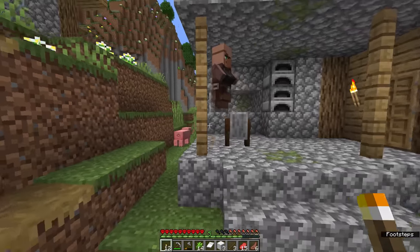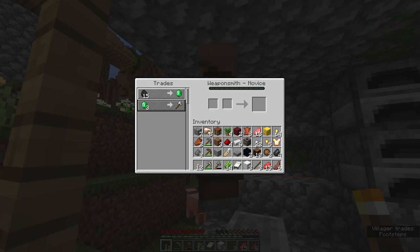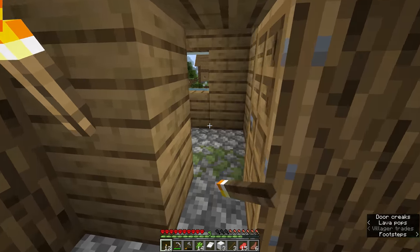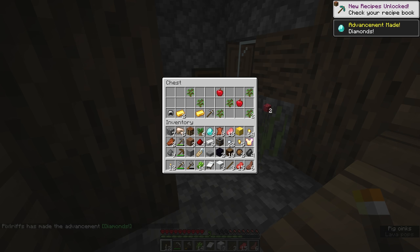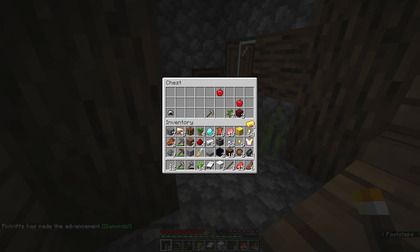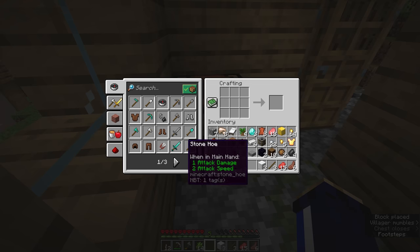The village has an active blacksmith — a weaponsmith, which is perfect for our needs. Inside we have three diamonds. I promise you, I have not scouted this seed — but already we have three diamonds. This is absolutely wild.